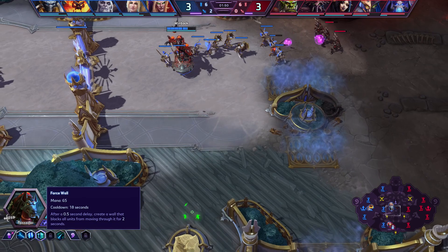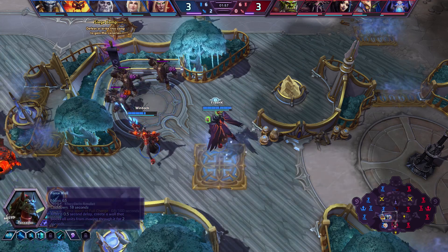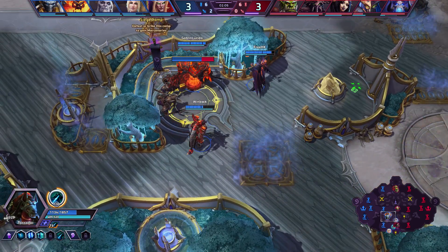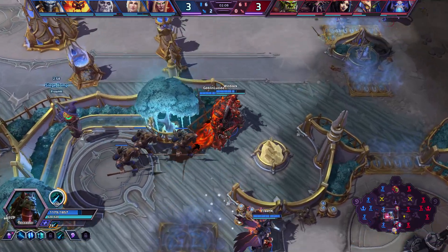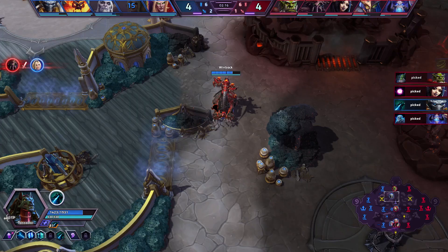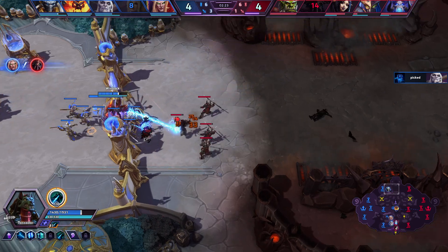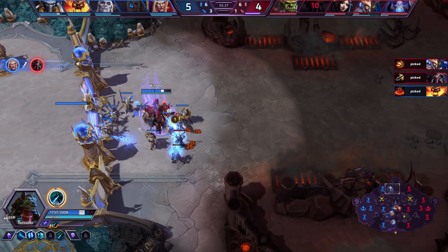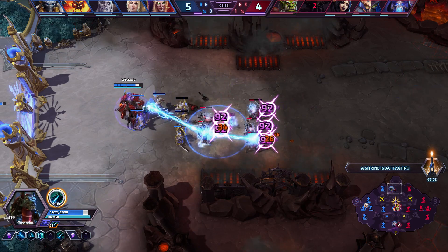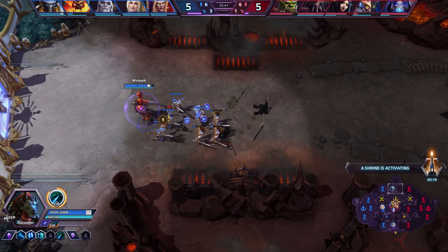Our E is called Force Wall. This used to be a Tassadar Ultimate, but it's been relegated to the E button on an 18-second cooldown with a 0.5-second delay. It lets us put a big Force Wall between us and whatever we want. Learning to target this is pretty important, because it's one of the few options Tassadar has to get out of sticky situations. If you can aim it right and walk through it as it's coming up, certain death has been avoided. Tassadar really only has his Force Wall and his Archon Shield to save him from people diving into his face.